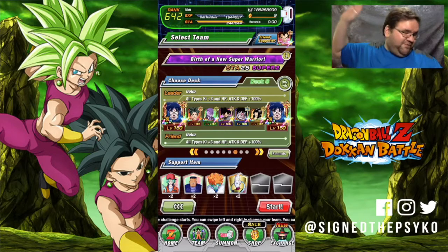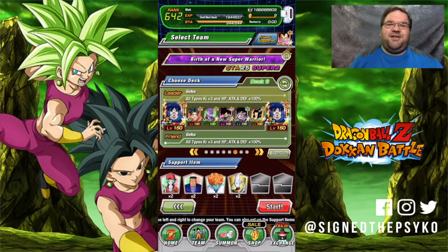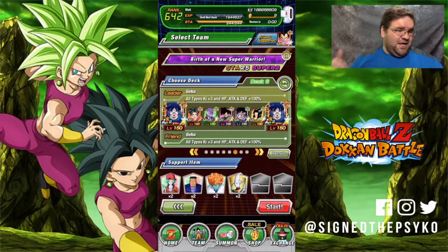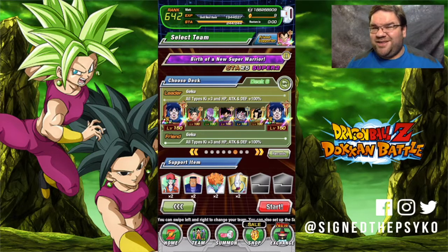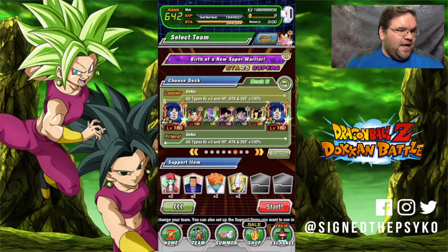So I decided we're going to cheat a little bit. I'm bringing an LR Goku lead and friend because this is the only way I can make the team make sense. I can't run Universe 16 because there's only two of them, I can't run Universal Survival Saga because two characters don't fit, and I couldn't figure out Kefla's leader category either. So this is the team I'm going with — yell at me in the comments if you don't like it.